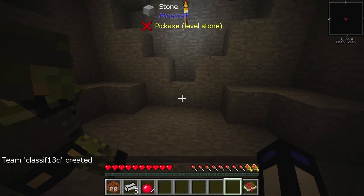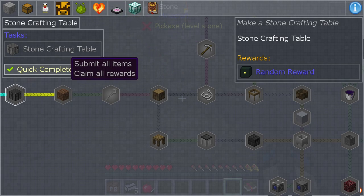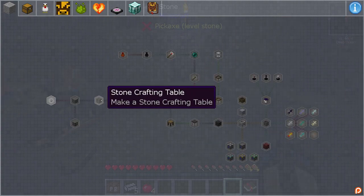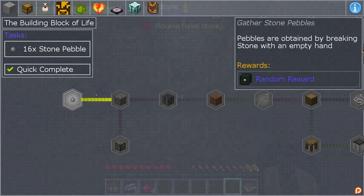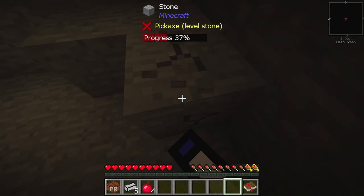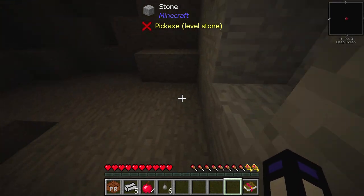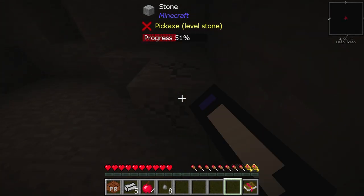Okay, we're allied! So — make a stone crafting table quick, complete! I'm in quest number one. Quest one is 'Building Block of Life' — gather stone pebbles. Wait, I'm not really sure — I'm like two quests over. Okay here we go. Quick complete — wait, doesn't consume items, auto detected. Pebbles are obtained by breaking stone with an empty hand. Give me some of that stone! That's what I'm talking about — I was wondering how we were going to get started with no wood. Hey, that's my stone!